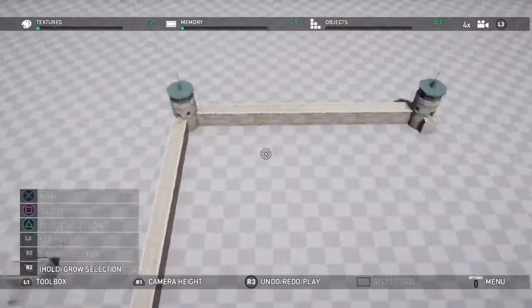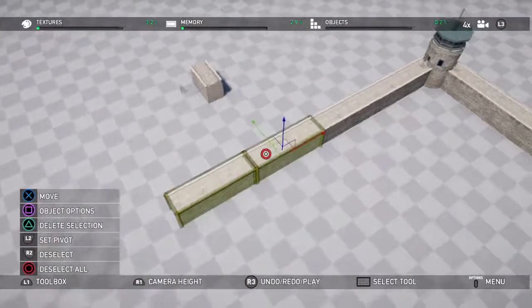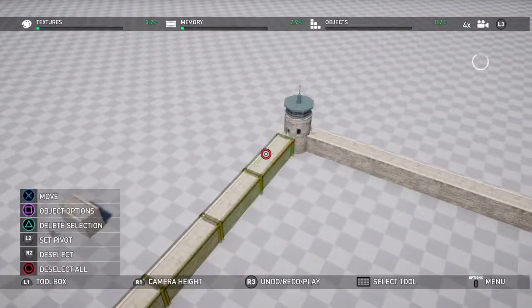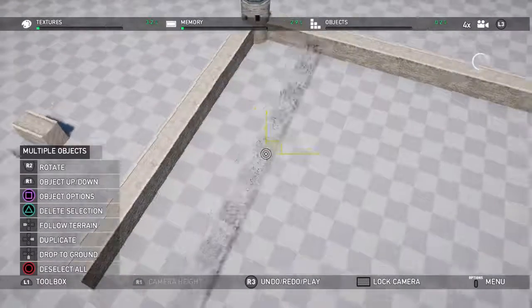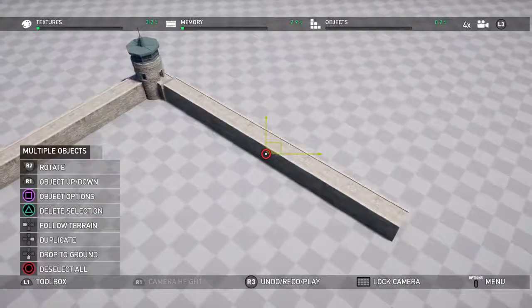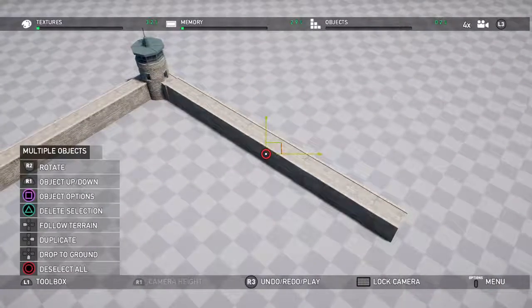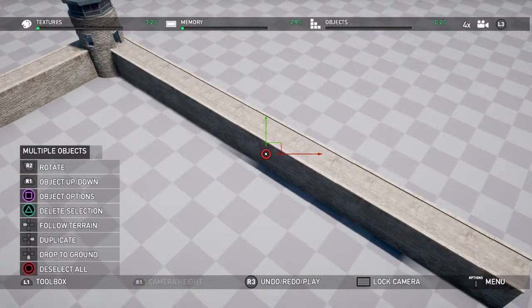If building the first wall took maybe 60 seconds, the second wall takes minimal time. Now we know that's lined up, we can copy that wall, drag it across, and we've built the third wall — and we don't have to worry about the angle being wrong, because if the first wall was perfectly lined up, the second wall is going to be perfectly lined up as well.